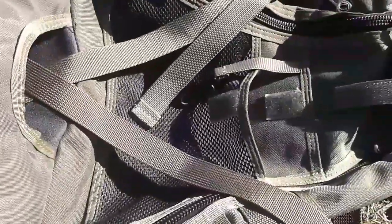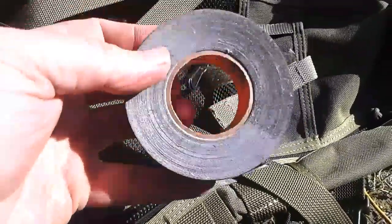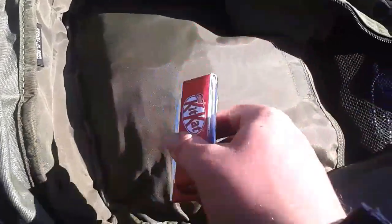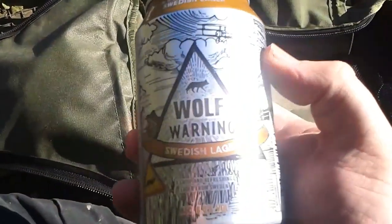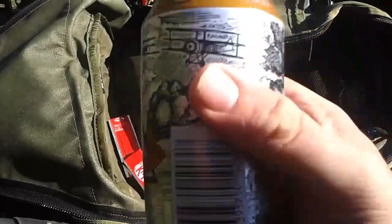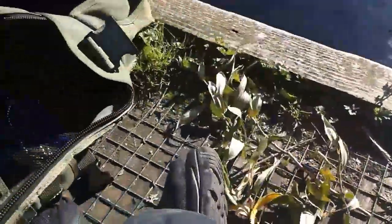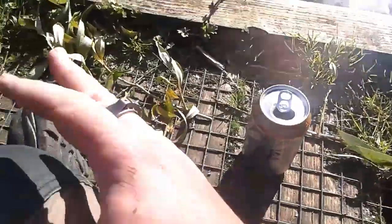In this mesh pocket underneath the main flap, the only thing I keep in there is some Gorilla tape. In the main compartment I don't keep much — just two Kit Kats. And in this pouch is the beer of the day, which is Wolf Wornin Swedish Lager — six percent. And that's right up there with my top five beers. It's actually really good; first time I've had it.